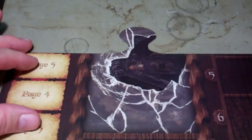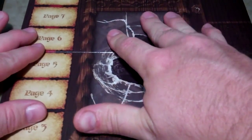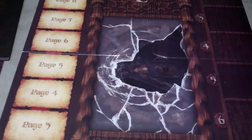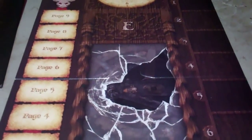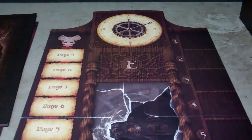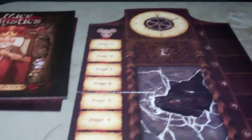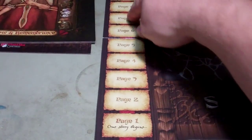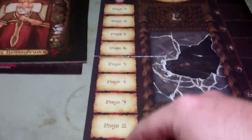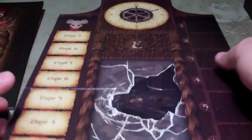You have the turn tracker board, which looks like it comes in two pieces and fits together like a puzzle. It has an initiative tracker on one side, kind of a little monitor for the special event for the bad guys, and then different pages that can take place in the story. The storybook tells you what happens with each page and what page the story ends and the game is over.